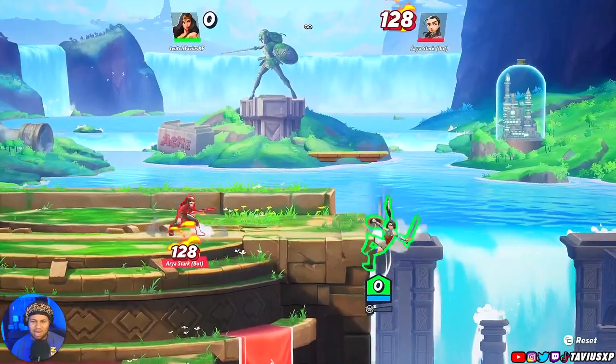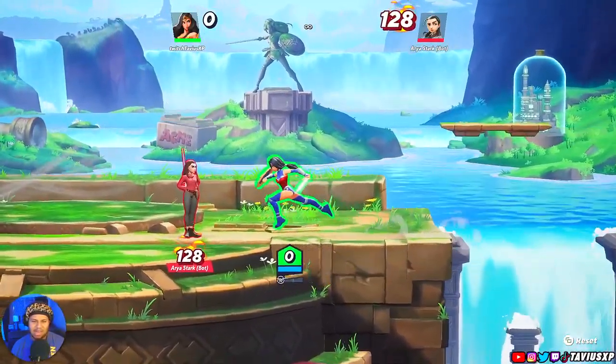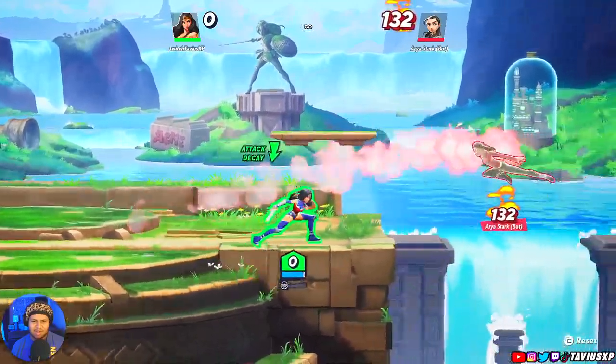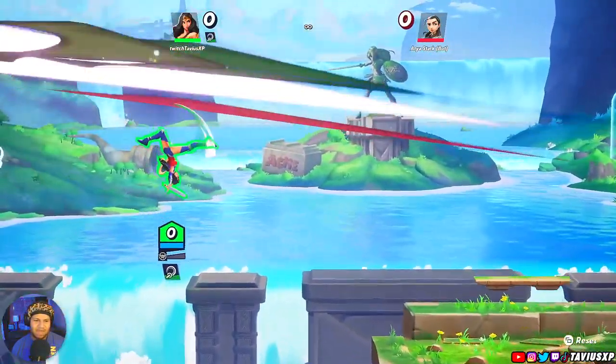Learn your character's options off the ledge — how many specials you have, what you can do to get back. Edge guarding is going to be huge because once you get your opponent off the stage, it's your way to keep them off.